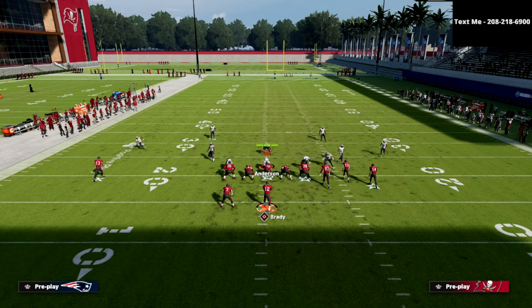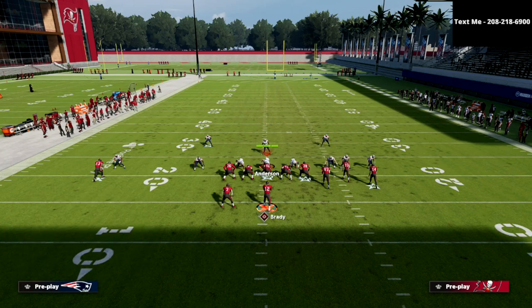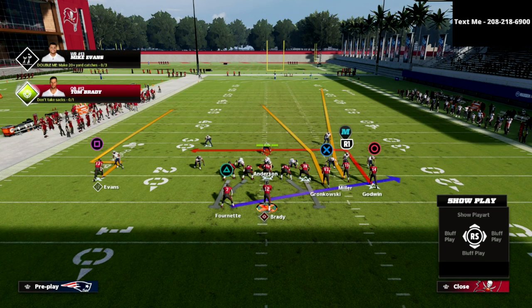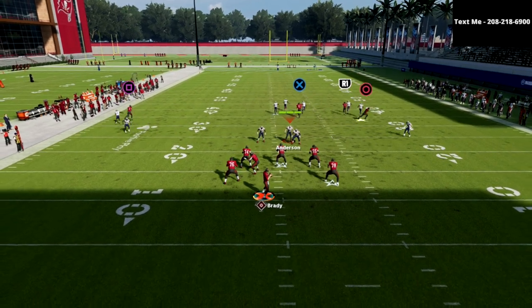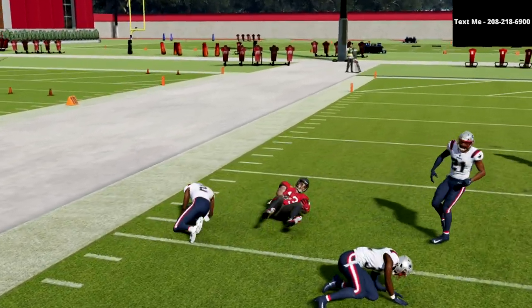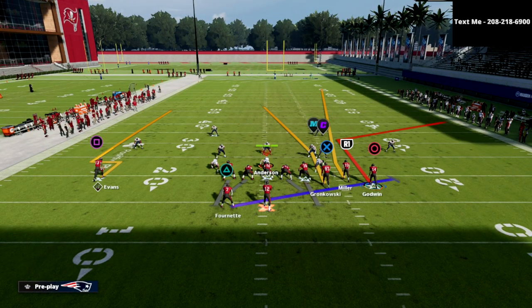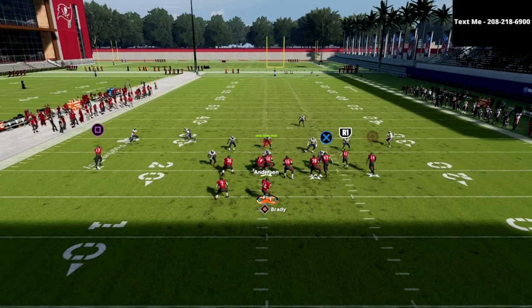Another thing I wanted to hit on: let's say your opponent is running man coverage, which is increasing in popularity. This little route to Mike Evans is one of the best man coverage bombs in the game. As you can see, you kind of toast his man, and then you can throw that with an outside pass lead. So this play still has a lot of power in it. Even though the one-play touchdown on the right side of the field is kind of over, you're still going to be able to manipulate pretty much every coverage in the game.